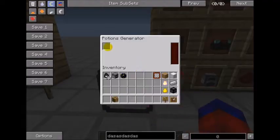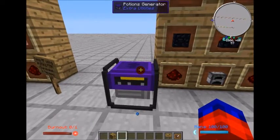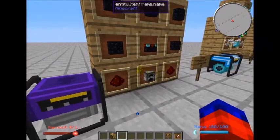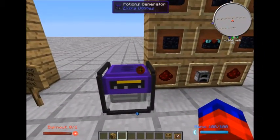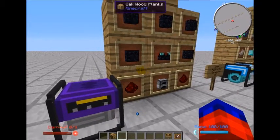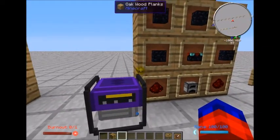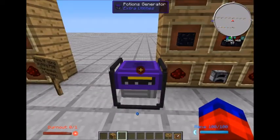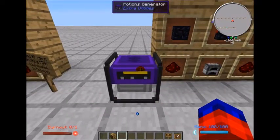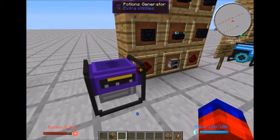Moving on — the potions generator is also kind of expensive, but it gives you the ability to drop potions in here. The more complex or multi-level the potion is, the longer or more power this generator will give you. An awkward potion with one nether wart gives basically one level of power; add a spider eye and that's two levels, and so on. Some of the more complex potions with four or five ingredients will give you the most power.